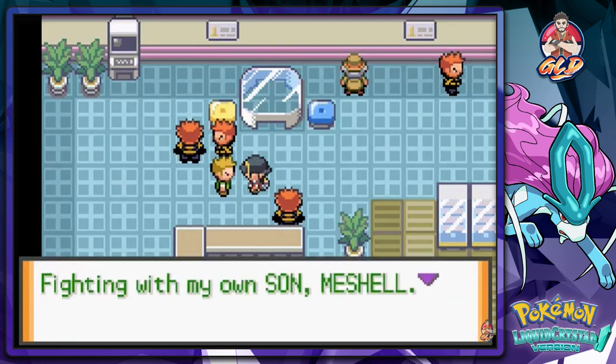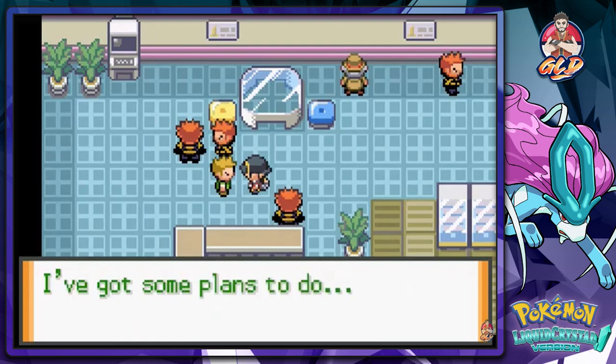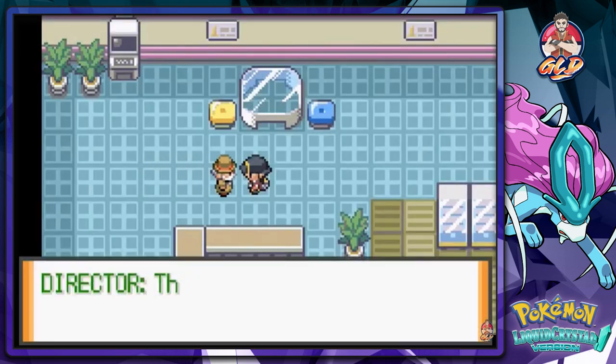Russell reveals he'd never have guessed he'd be fighting his own son — Michelle is fighting with his own son. This is a new story element. This game was made before Pokemon HeartGold and SoulSilver, so this is a fresh twist. Draven is told to stay out of their way as Team Saturn leaves.